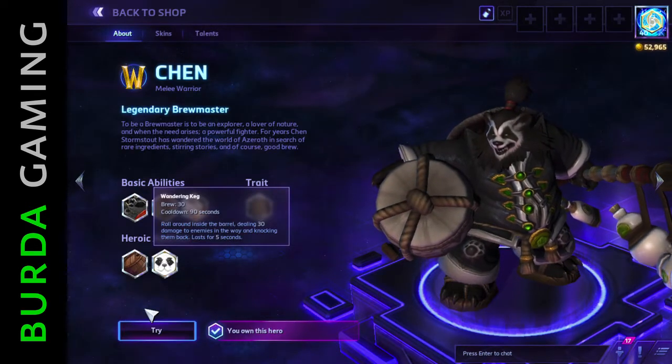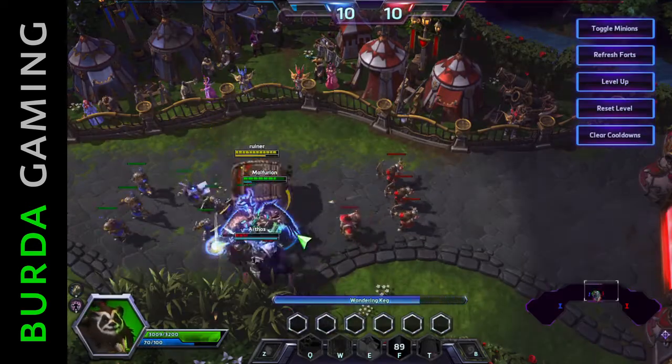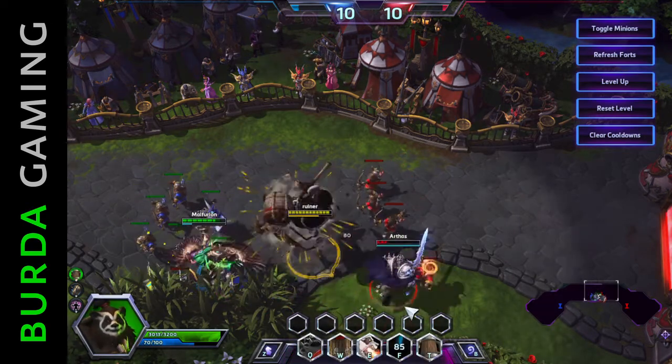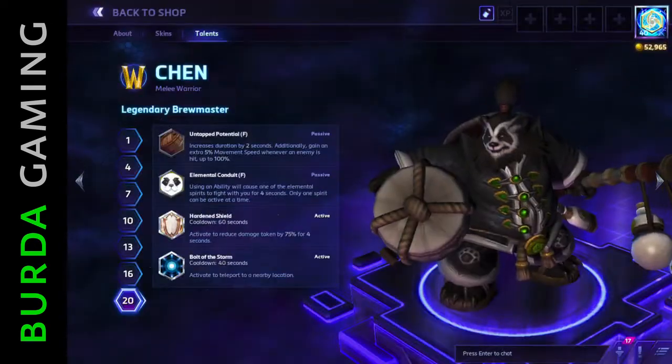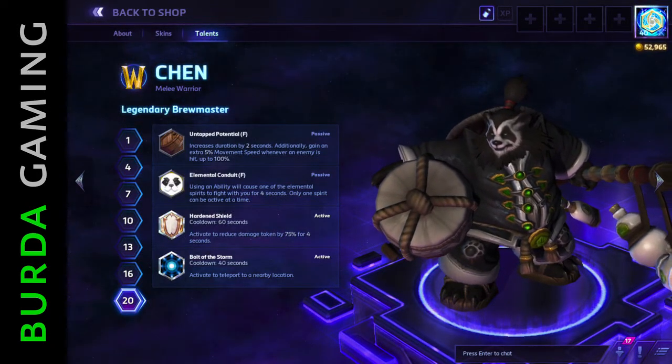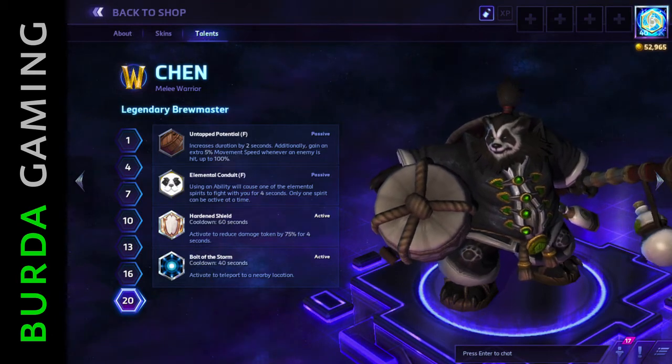Chen's first heroic ability, Wandering Keg, lets him roll around inside his barrel, damaging and knocking back enemies in his path. Untapped Potential, available at level 20, increases the ability's duration as well as granting a stacking boost to movement speed for each enemy hit.